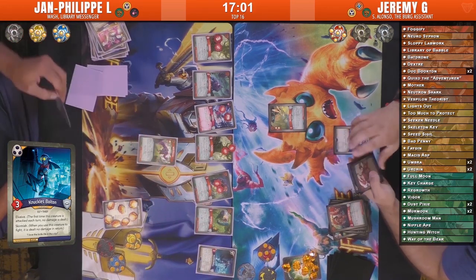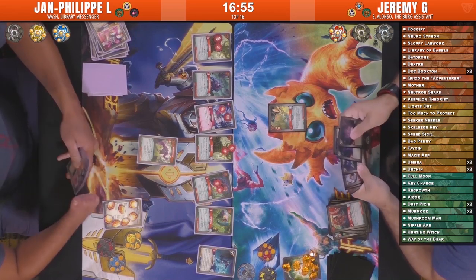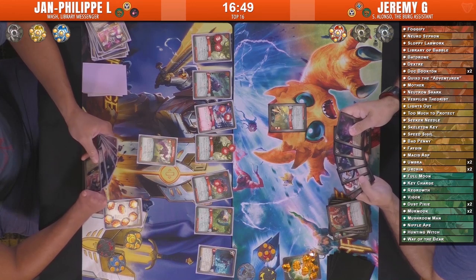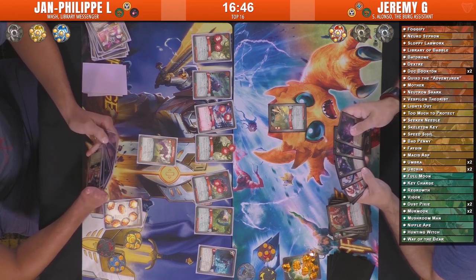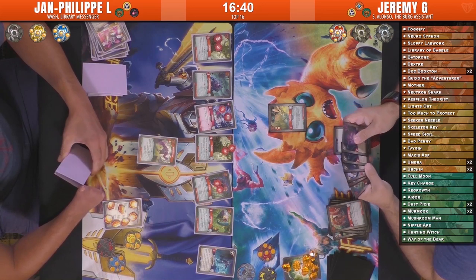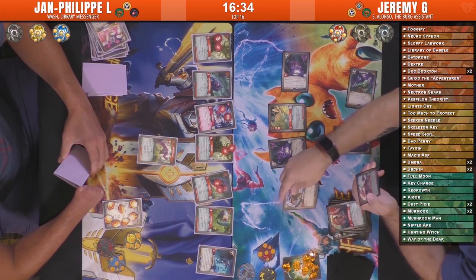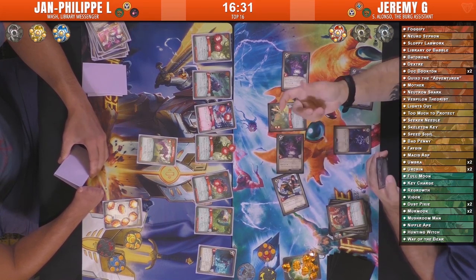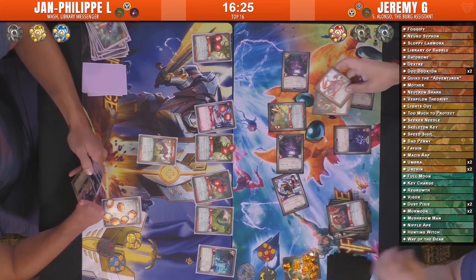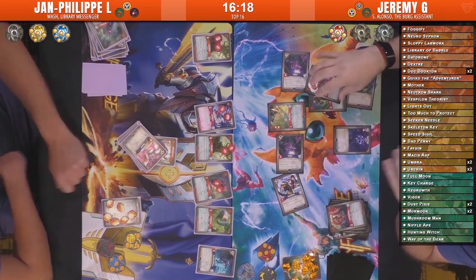Seven amber for Jean-Philippe pushing his last key. Can Jeremy answer this? He's gonna forge himself — he's gonna forge and have some remaining. He doesn't have Key Charge in hand. He does have double Umbra but that's not gonna do it either. One Umbra is not gonna be enough. Skeleton Key — I think he's just playing out his turn, because even the Mermook taking out the Piranha Monkeys and stealing amber brings Jean-Philippe down to six, but he can't stop him. He plays down his hand and I do believe that's the end of the game.